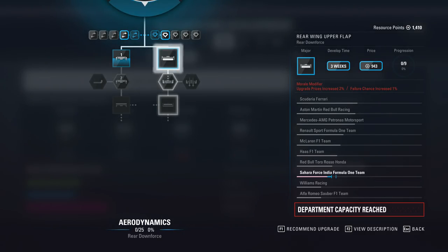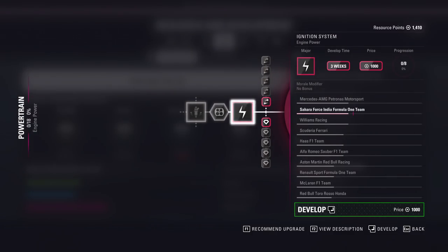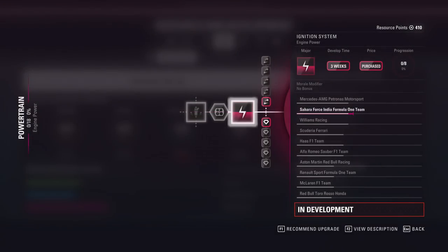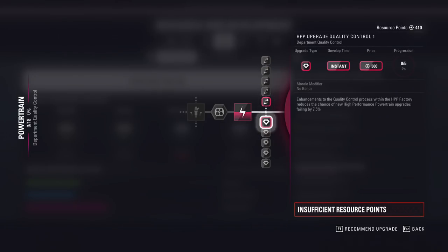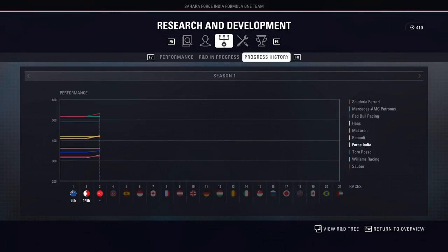We're going to develop some aero here and we've reached the capacity already. Going for the efficiency points there as well, because if you're going to start developing you might as well buy the efficiency things straight away. We're also going to develop the powertrain a little bit, which should improve our rating on the chart — hopefully breaking towards that little group of the Haas and the Renault, and getting away from the Toro Rosso, Williams and Sauber.